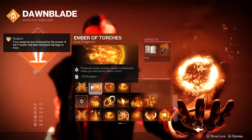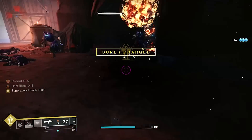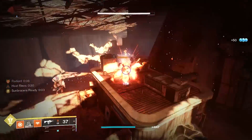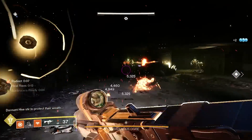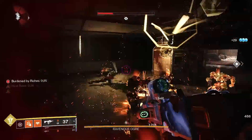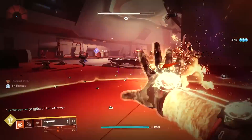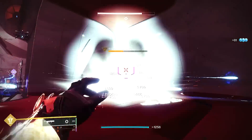Using Ember of Torches, powered melee attacks grant you and your allies radiance by providing solar weapons with a 25% boost in damage, which will play a key role in the armor mods for this build. Since our grenade and melee energy regeneration is the main focus, we need to ensure armor stats are focused as heavily towards strength and discipline as possible. Bear in mind that recovery determines not only your health regeneration but your class ability as well.